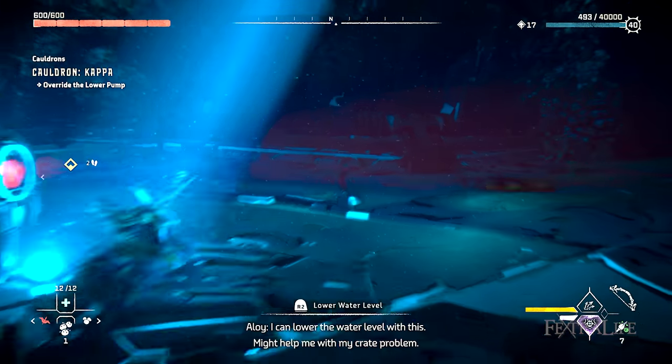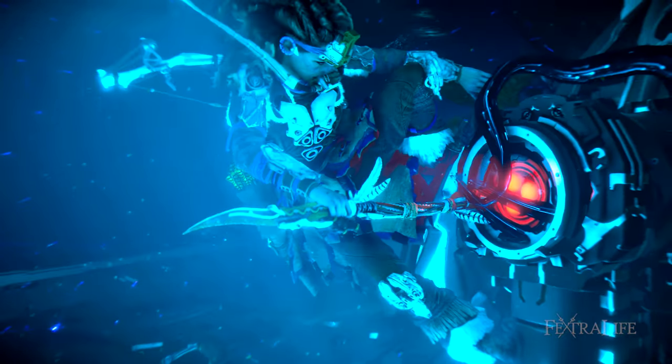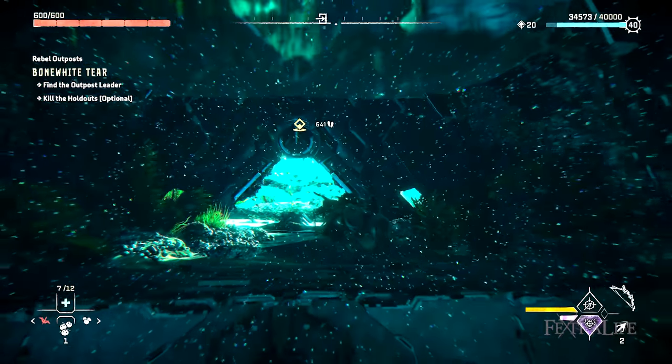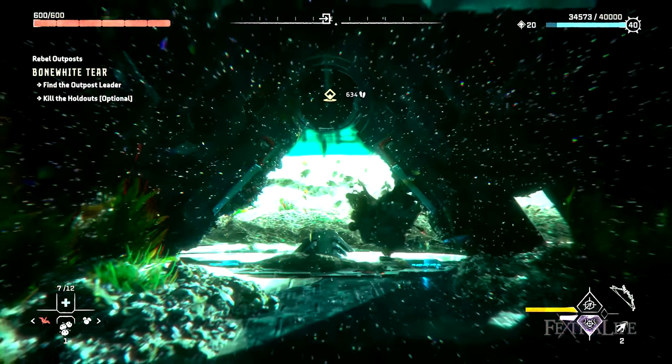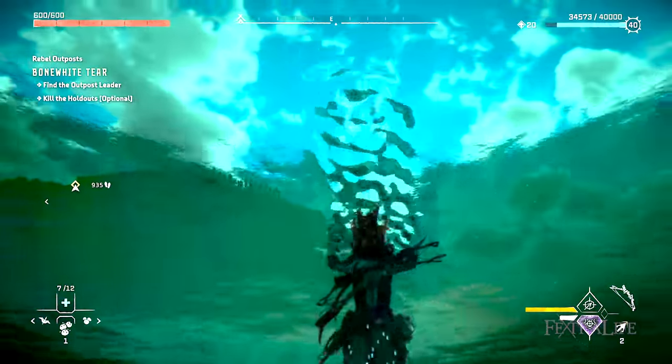Following the main quest will also unlock the diving mask that gives you unlimited underwater breathing, making certain locations a lot easier. Once you've unlocked all extra tools and have your flying mount, you can thoroughly explore the landscape and access towers with ease, which is a lot more efficient and more fun.